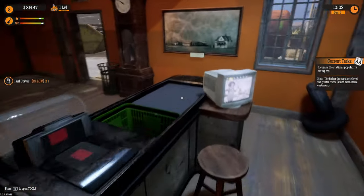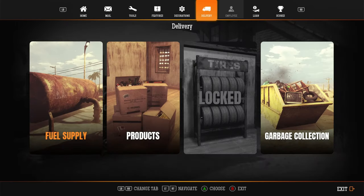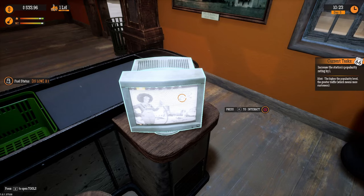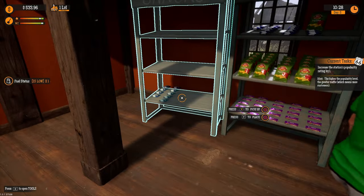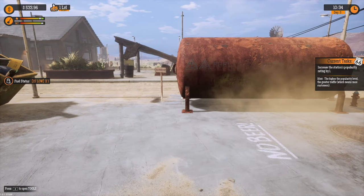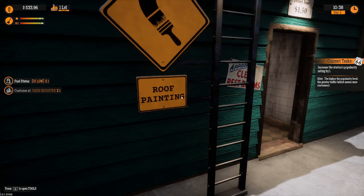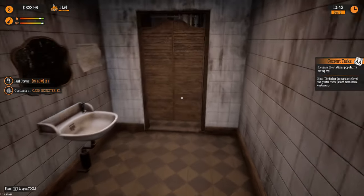Fuel's low so we'll make some orders in a minute and also order a garbage collection. Our stock is looking all right — we just restocked. Our next task is to increase our rating; we're at 73% level one in the top left corner. We need to make the station a bit nicer.